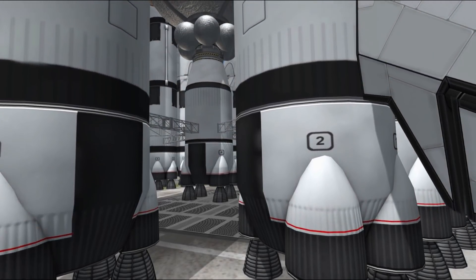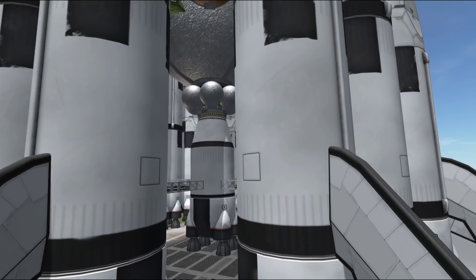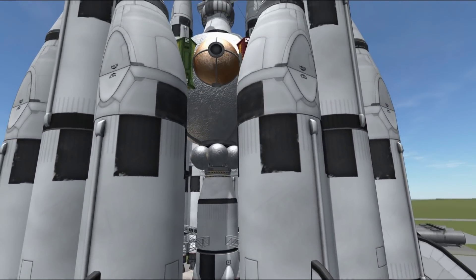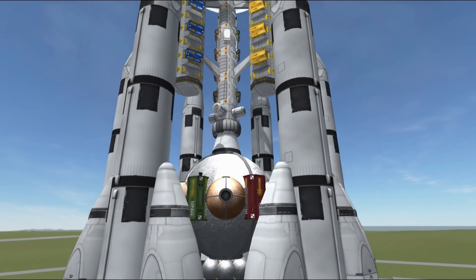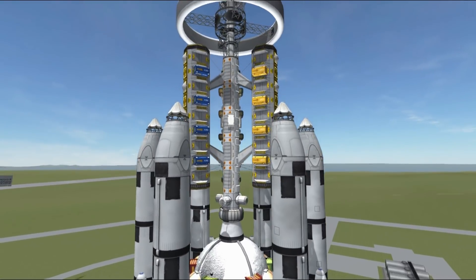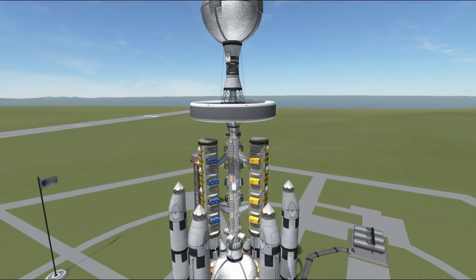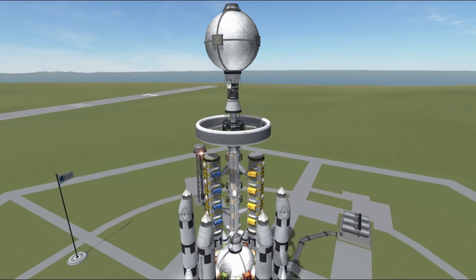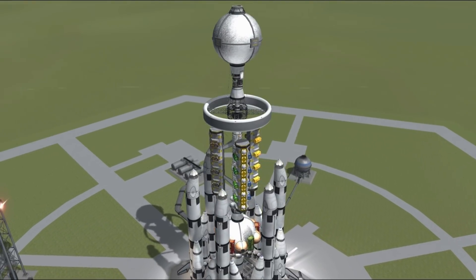The first launch for today will be our space station. The space station is relatively large — it weighs around 400 tons when it's entirely dry, and we are sending it with some amount of fuel on board, so the initial launch mass will be around 600 tons. Since I am a bit lazy lately, I've decided that we'll launch this station as a single launch and we'll use our standard SSTO rocket to do that.